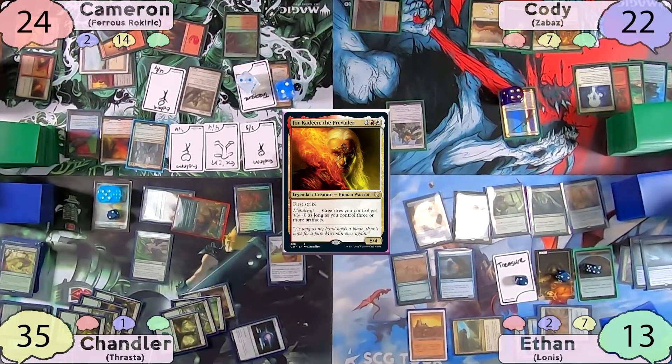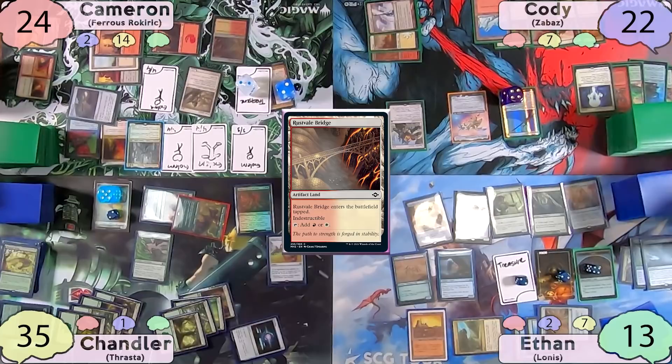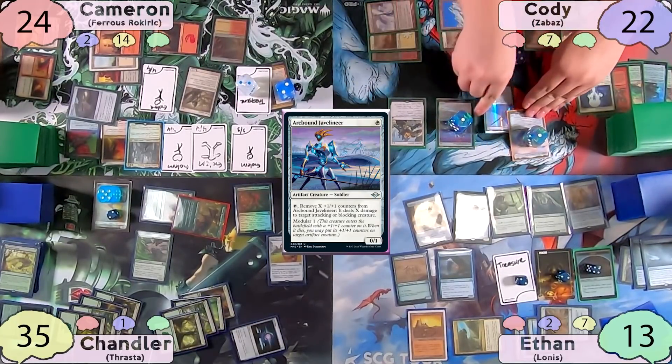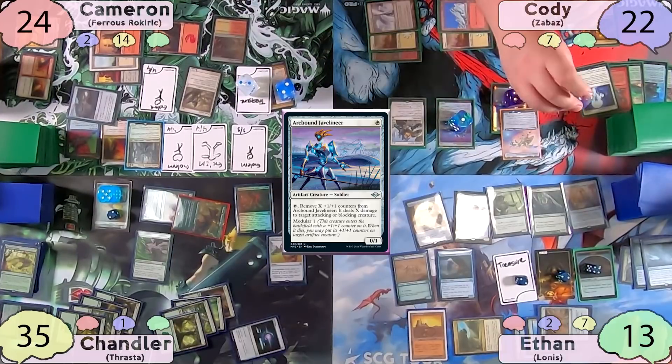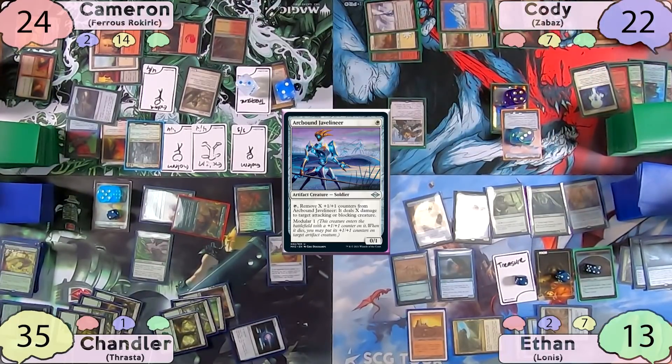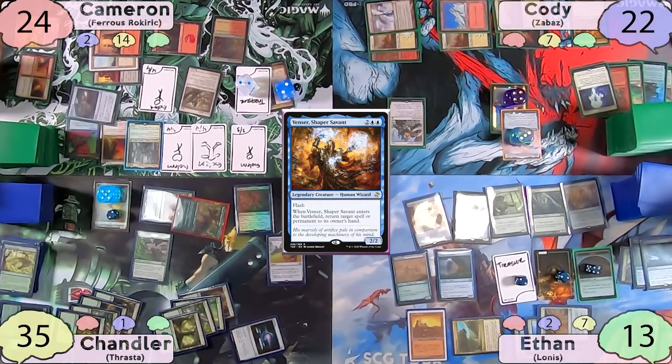On Cody's turn, he finally plays his Rust Vale Bridge, recasts his commander and Javelineer, re-equips Jitte to his commander, and re-loops his Zabaz/Together Forever mini-combo. Cody then passes, and on his end step Ethan flashes in Venser, bouncing Cameron's Saga and Chandler's Ashaya with the Panharmonicon double trigger.